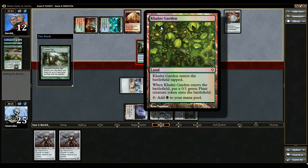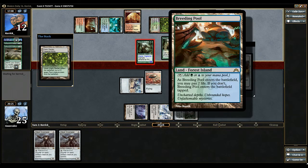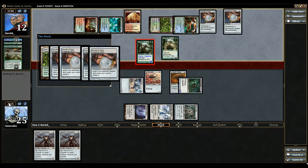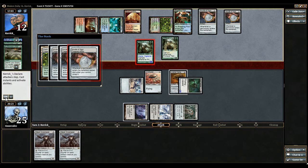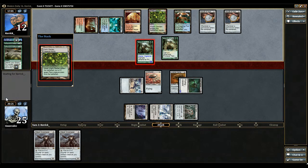So he gets a 0/1 plant creature token and another blue mana — he'll have access to four mana. Might be the Creeping Corrosion. If he does that, I don't think we can win. We'll see though.